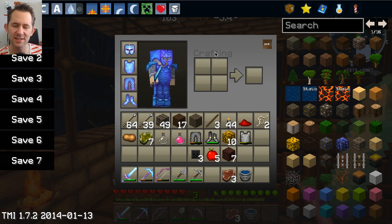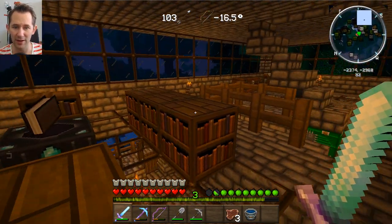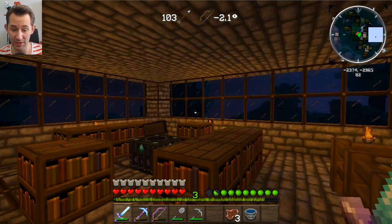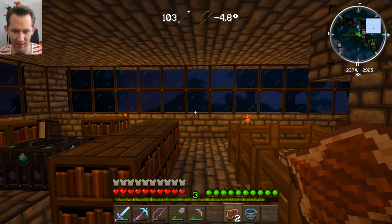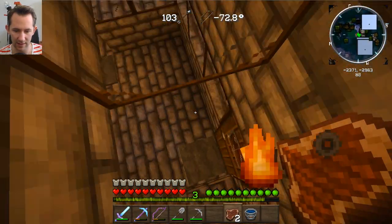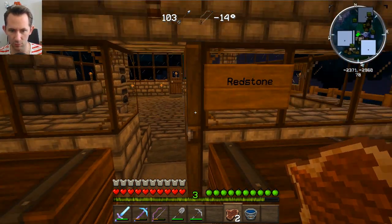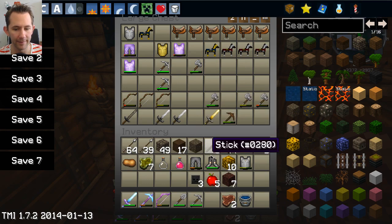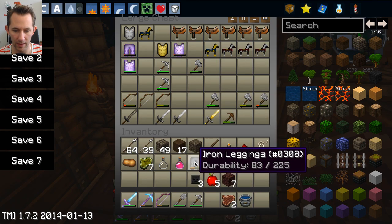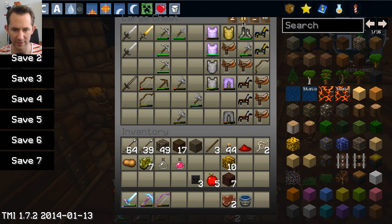To be honest with you, this is the first time I am even fighting a wither boss. So wish me luck — any kind of luck. We want to get rid of everything we don't need. Last time I was trying to get rid of stuff I had some stupid cat just chilling in my way.